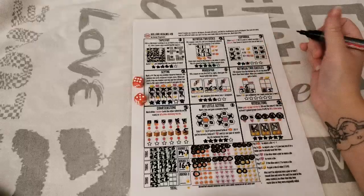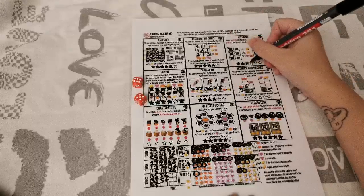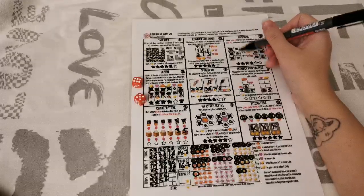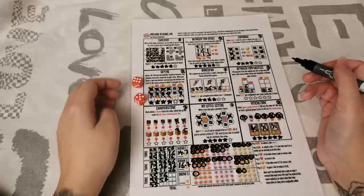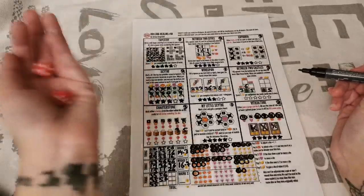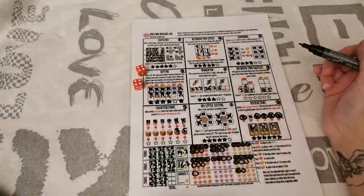Rolling: double 4. I've already used Between Two Castles and the other realms, so a 4 here gets different numbers in Charterstone — not ideal, but leaving them blank is no better. I'll take a pumpkin with one 4 and two hearts with the other 4. That gives me a bit of everything for more wiggle room. I'm only 3 points in Euphoria and time is running short.